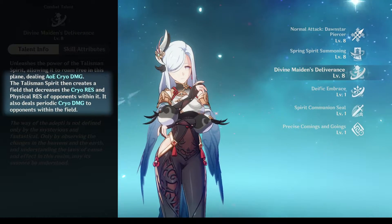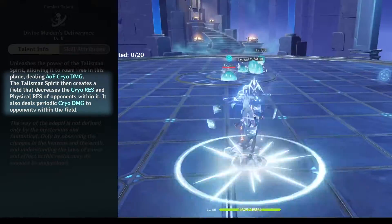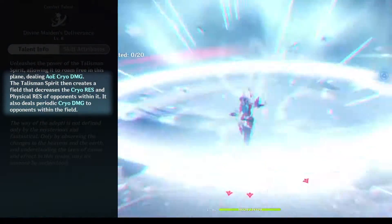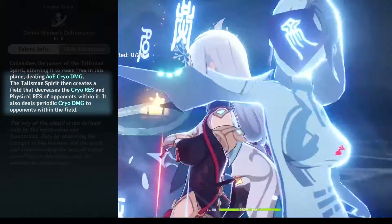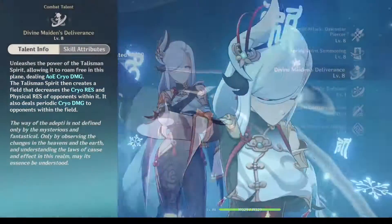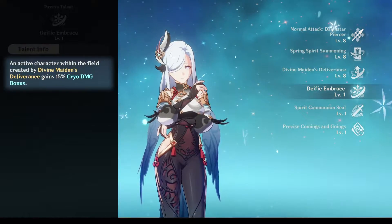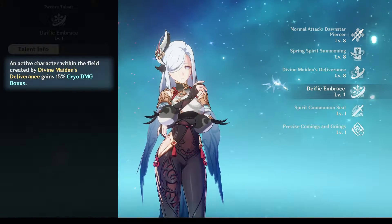Her elemental burst will deal AoE cryo damage and create an area that deals cryo damage over time while decreasing opponents' physical and cryo resistance. Again, this talent shows that Shenhe is a support character, and that she can only support limited characters.